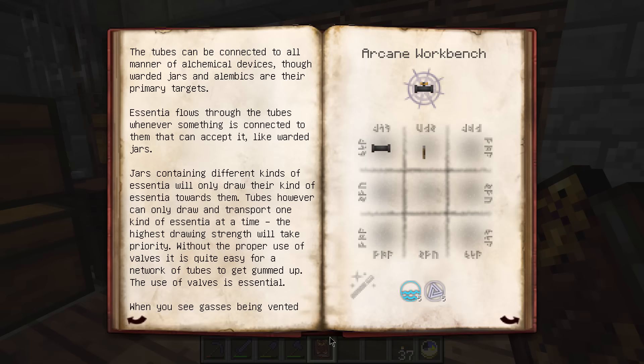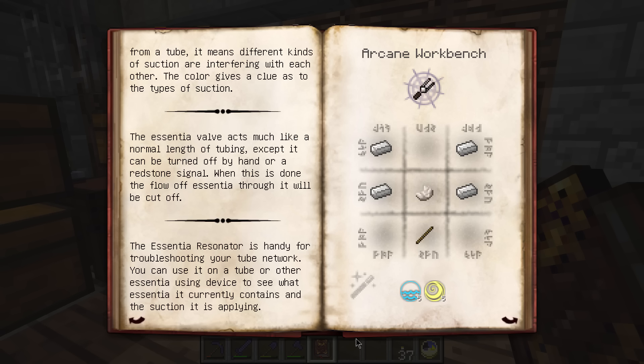We've got the Valve - you take a lever and an essentia tube to get a valve, which can be controlled with redstone. When you see gases being vented from a tube it means different kinds of suction are interfering - the color gives a clue as to the type of suction, so it's kind of a debug indicator. When you've got smoke, things aren't going to work. The Essentia Valve acts like a normal tube length except it can be turned on and off by hand or redstone signal.